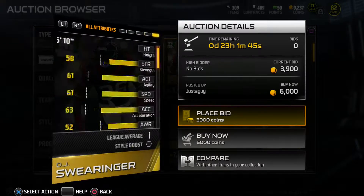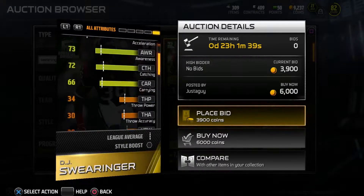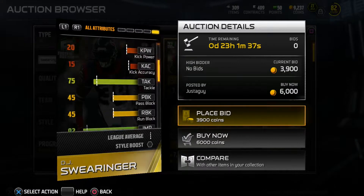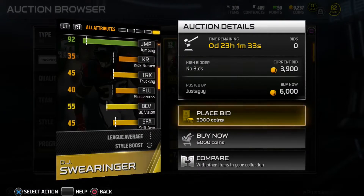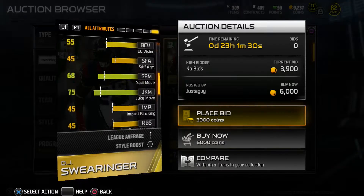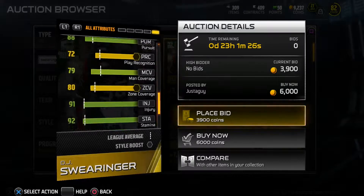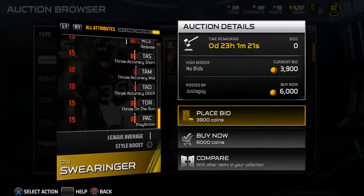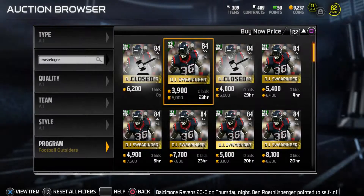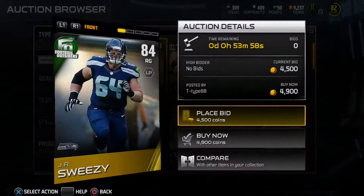He gives a plus-6 to run stuffing. Looking at hidden stats, he has a 92 jumping — they're being pretty generous with jumping stats overall. Also 83 press, which is really nice for a safety. A solid card. Next up, JR Sweezy is only going for 5k — these cards are going for cheap.